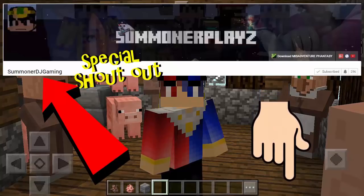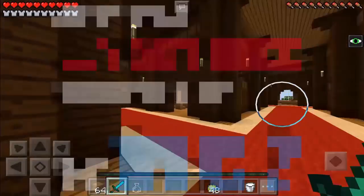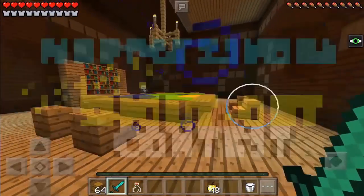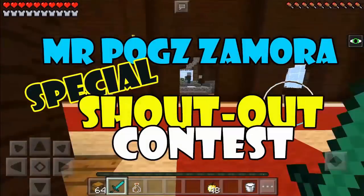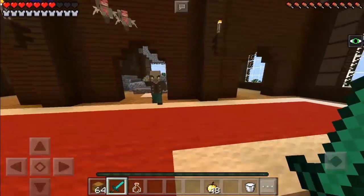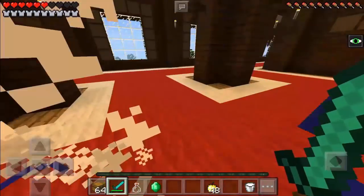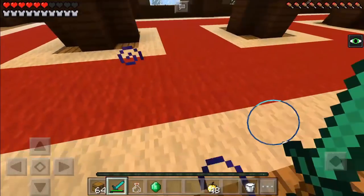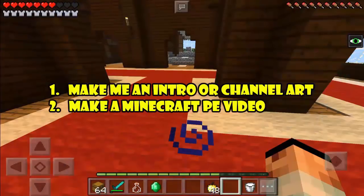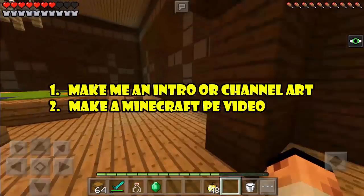Hey guys, this is Mr. Pog Zamora. Are you a small YouTuber dreaming to be big? Now here's your chance to be famous — presenting Mr. Pog Zamora's special shoutout contest. It's better, more exclusive, and more effective. I'll be featuring one deserving channel to be discovered by my 100,000 plus subscribers. Here's the deal: Number one, you can make me an intro or channel art, or number two, you can make a Minecraft PE video that gives me an awesome idea.